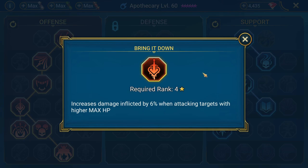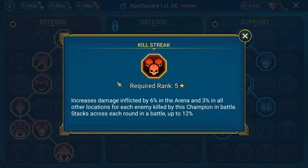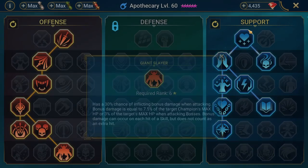Methodical so his A1 does more damage each time he uses it. And then Killstreak is only on here in order to get us to Giant Slayer. Giant Slayer — again he has a three-hit A1 so he can pump out a little bit of damage with that. He doesn't use his A1 too often, but it is still nice to have.